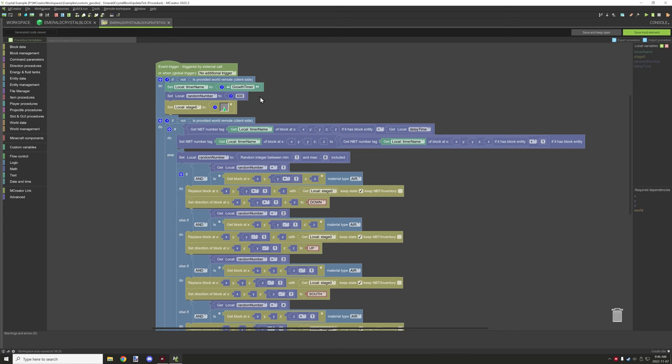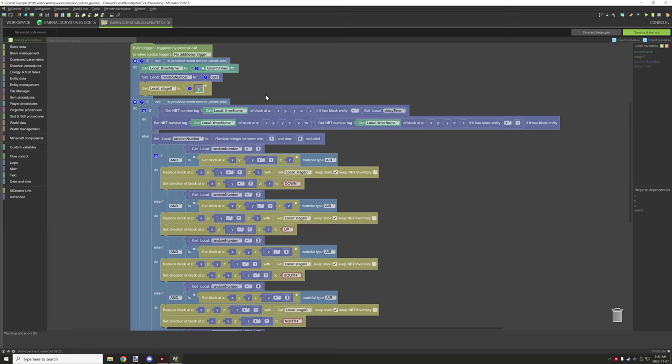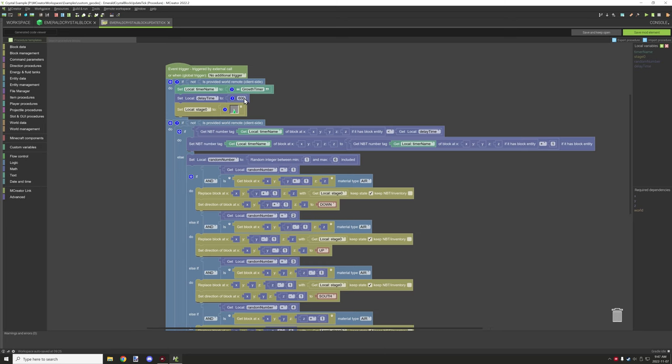In the update tick for this block, we basically have a random number that's counting. Looking at the script — I'm not sure why the random number is 600 — but that variable was supposed to be delay time, which counts the first timer. I'll fix that when I export all the procedures. Make sure to save this.